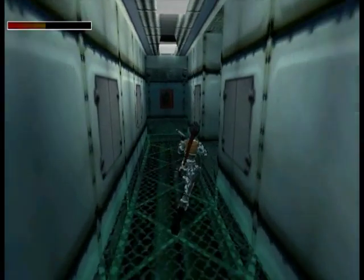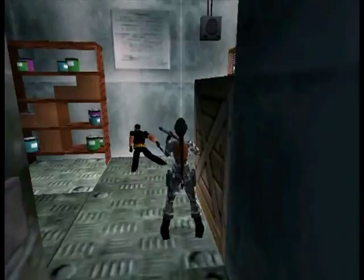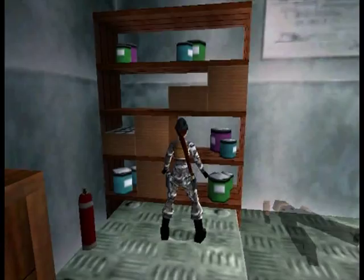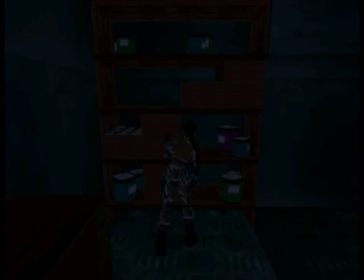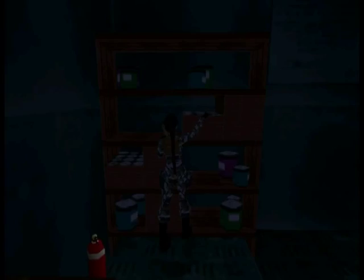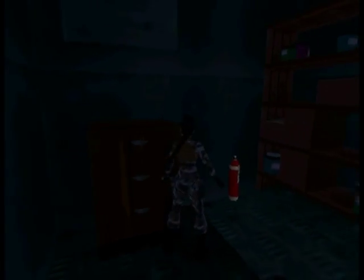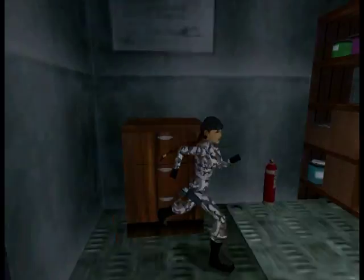Again, corridor. He couldn't even turn around properly. Hooray for shotgun! And he didn't drop anything — not a surprise. And this shelf has absolutely nothing. So what about this drawer? Nothing again.